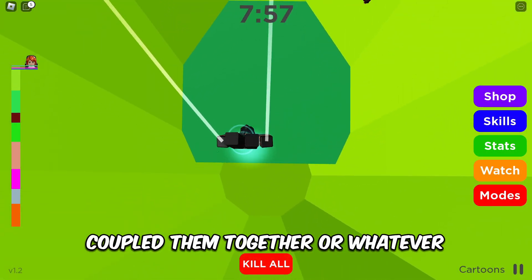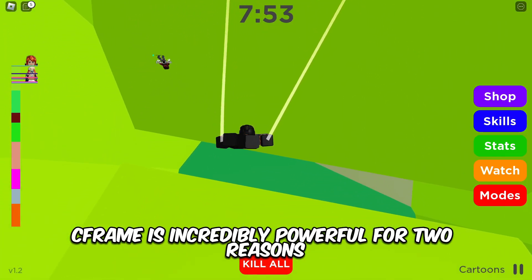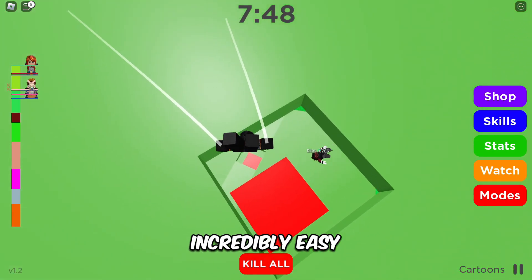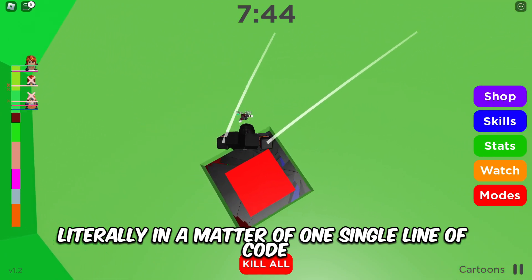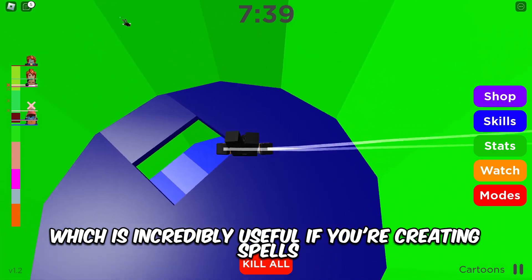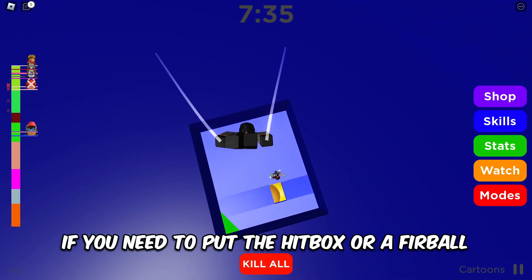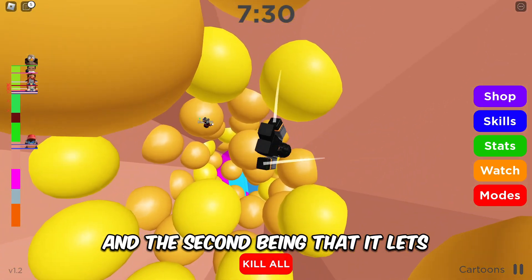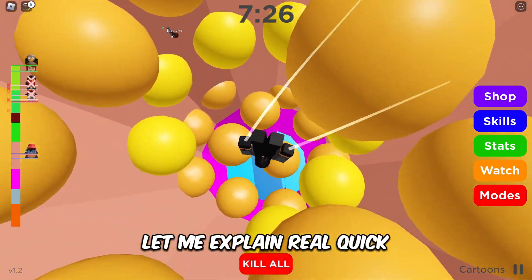CFrame is incredibly powerful for two main reasons. The first is that it lets you position anything relative to another thing incredibly easily. For example, with a single line of code you can spawn or move an object directly to the front of another part — which is incredibly useful if you're creating spells, for example, where you need to place a hitbox or a firewall just in front of the player before it starts moving.